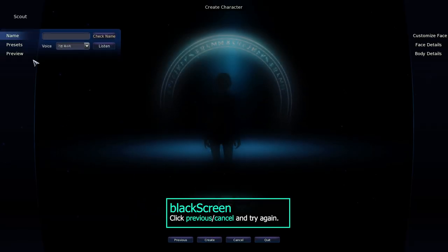If you experience a black screen when creating a character, just click cancel or previous and try to create again.